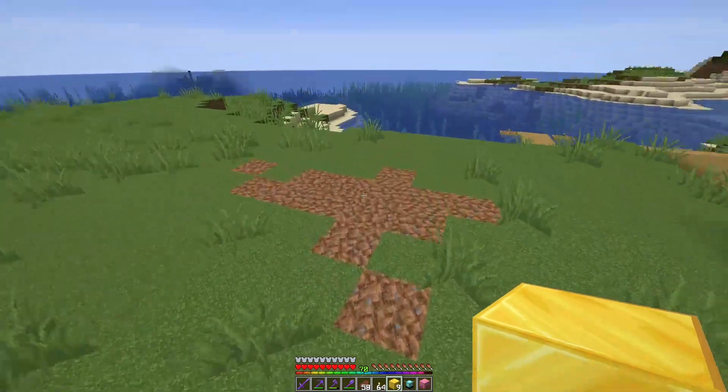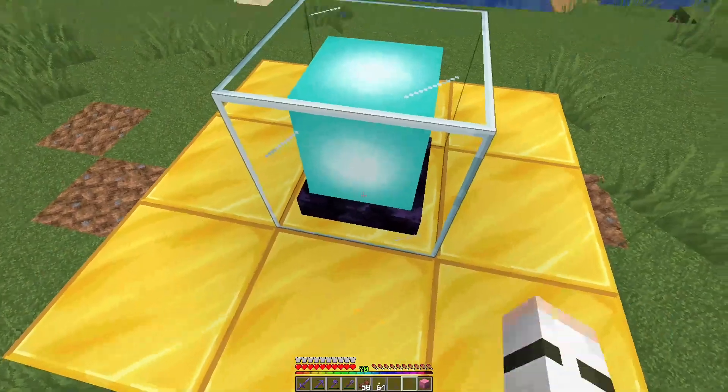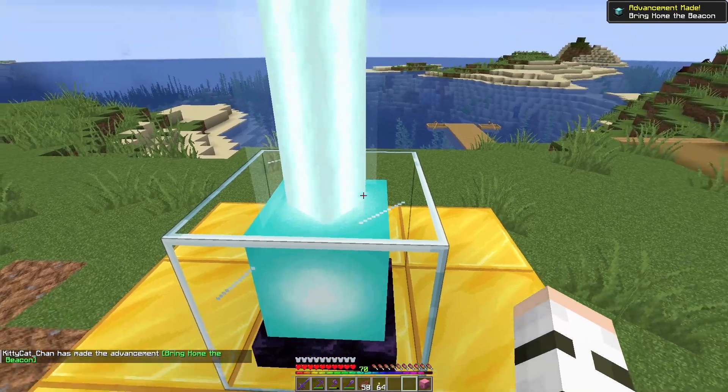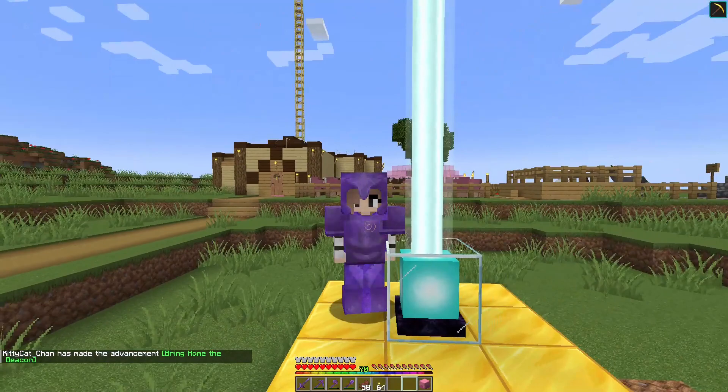I've cleared out this little patch as you can tell, and we're just gonna place this down, shove this in, and obviously give myself a haste. You don't need to activate it but I always do, and then you get the advancement.